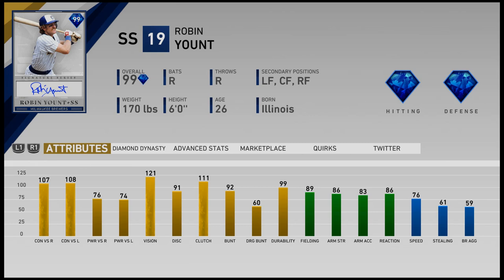Looking at the card stats: 107-108 on the contact — sorry it's a little small on the screen — might be 109. Power is 76 and 74. Vision is 121. Plate discipline is 91 — wish that was a little bit higher but still pretty good. Clutch is 111, which is nice. He can bunt: 92 bunt and 60 drag bunt. Durability is 99. Fielding is good: 89 fielding, 86 arm strength, 83 arm accuracy, 86 reaction. Speed is 76, 61 stealing, 59 base running aggression. He's one shy of being a diamond at shortstop — if he had a 90 fielding rating he'd be a diamond shortstop — but still awesome fielding stats.